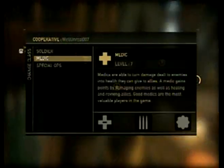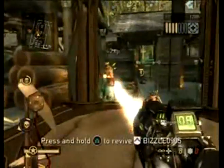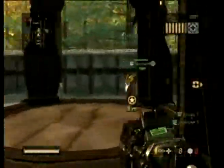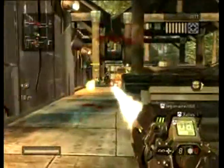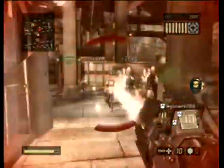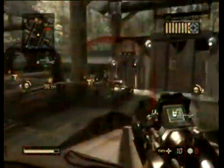Now I'm gonna try and change it up and change class. I actually like that you can change the class in the middle of combat, but you have to die in order to change it. I don't wanna risk dying because a lot of our teammates are apparently dead.